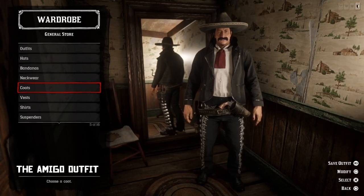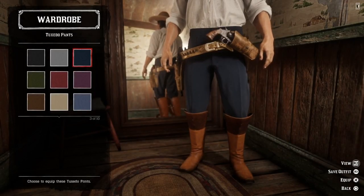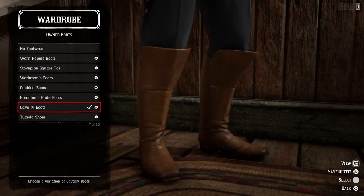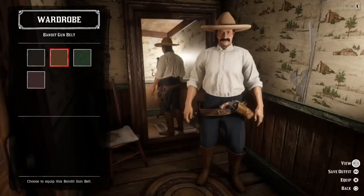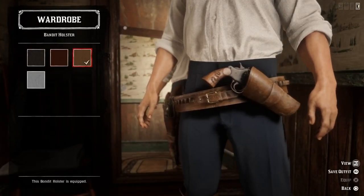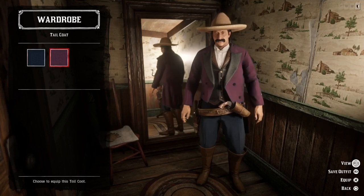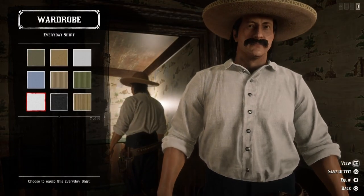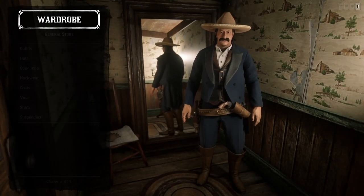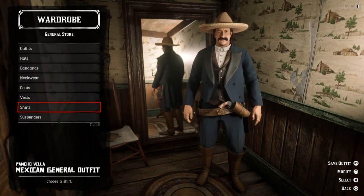And here we have the Amigo outfit. The next outfit I'm going to create is inspired by Pancho Villa, a Mexican general. So we need a pair of navy tuxedo pants and some brown cavalry boots. We need a matching brown bandit gun belt and a brown bandit holster. And we need a black opulent vest and a navy tail coat. Let's use a white everyday shirt. And let's modify the outfit and close the collar. And here we have the Mexican general outfit, inspired by Pancho Villa.